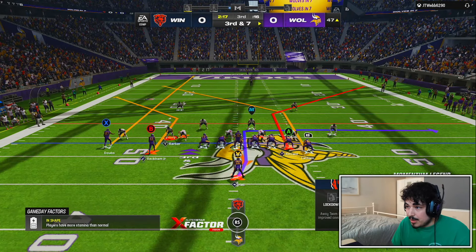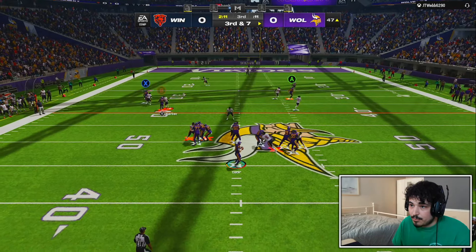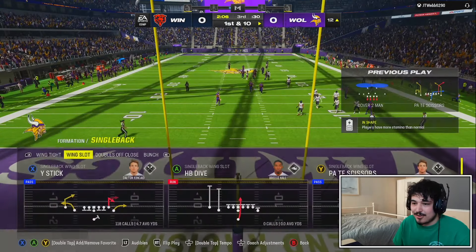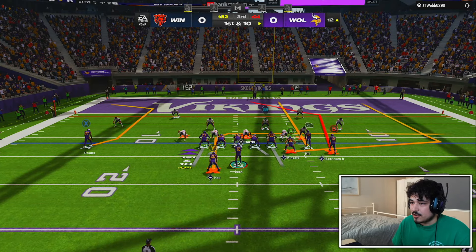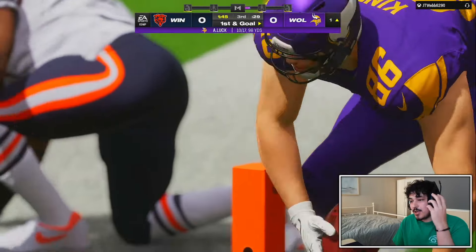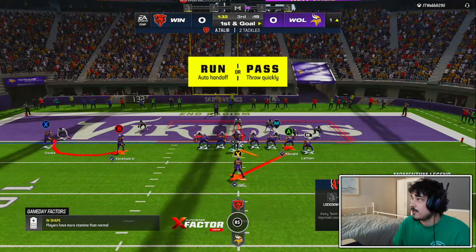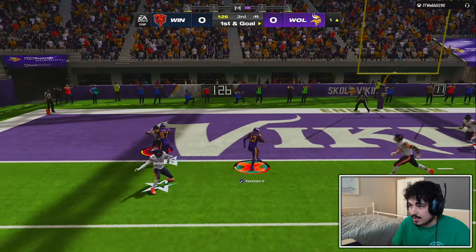We gotta max protect — what we want is the corner out to Odell. We're getting pressed so bad — look at that press right there. Odell's gonna shake one, shake another. We don't break that tackle, but did you see Odell getting pressed? I declined the penalty because I want the yards. With wide receivers right now, there are so many good options that so little separates a guy who's in S tier to a guy who's in C tier. You could literally use any of those wide receivers right now, which makes end game rankings quite difficult.